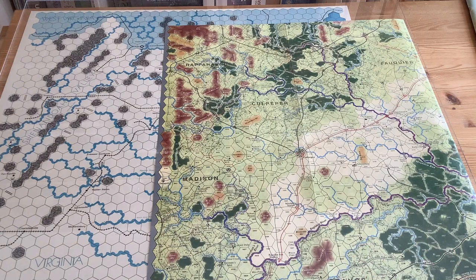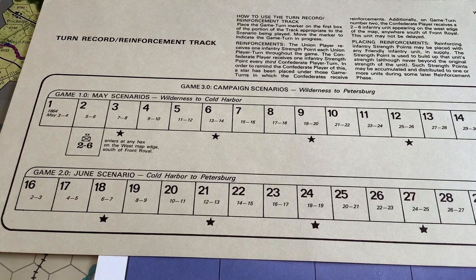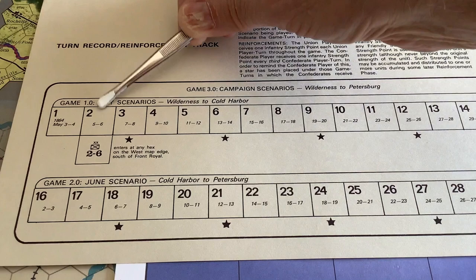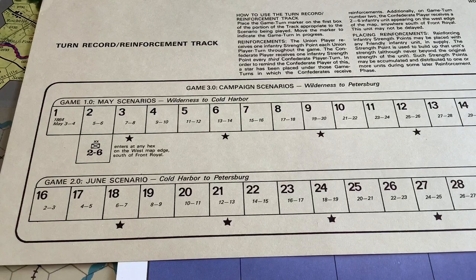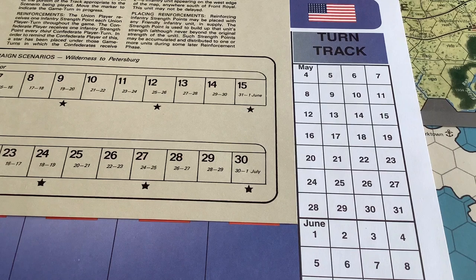Let's start with the turn record first. In strategic and operational games, the time scale is quite important. In Wilderness Campaign, each turn represented two days — the '64 Campaign begins covering May 3rd and 4th, turn 2 would be May 5th and 6th, and so on. But in the Great Campaigns series, each turn represents a single day. One day as opposed to two can make some differences, especially regarding marching times and distances.